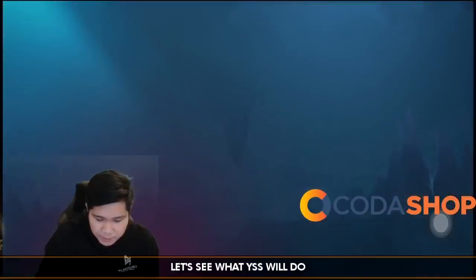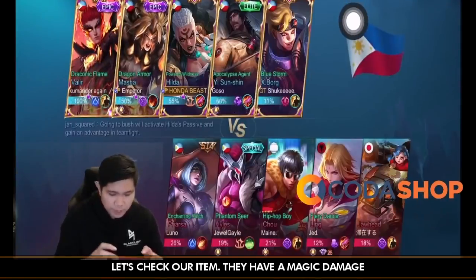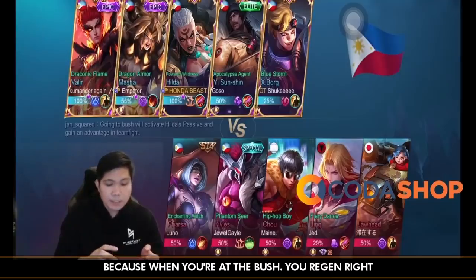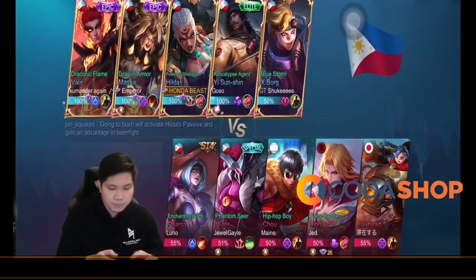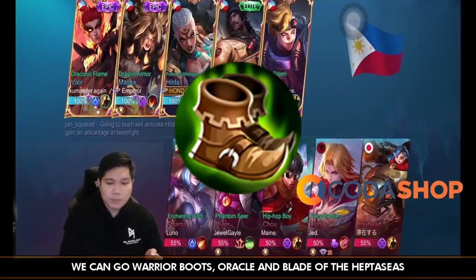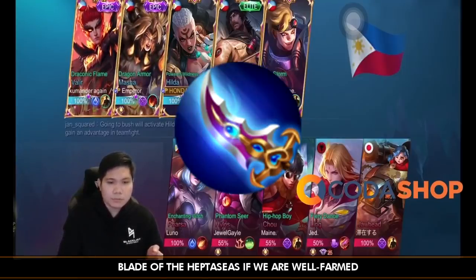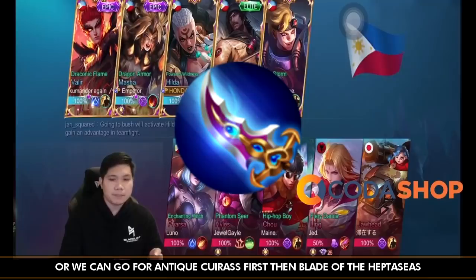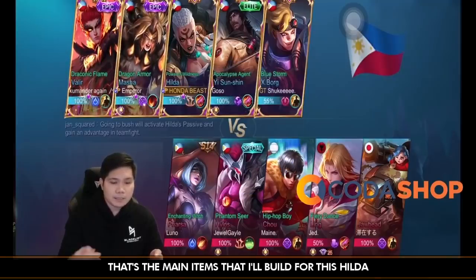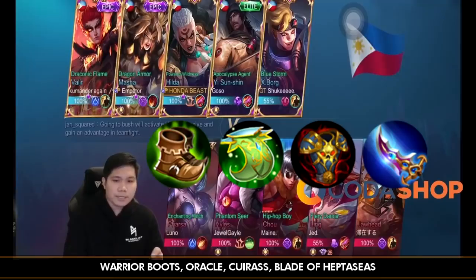Tingnan natin anong gagawin ni YSS — focus tayo. So ang item ko dito: Oracle tayo guys, kasi mas maganda Oracle kay Hilda. Kasi nga yung pag nasa bush ka, meron kang matatanggap na HP regeneration. Pag nag-Oracle ka, mas mataas yung HP regeneration mo. Warrior Boots tayo — Warrior Boots, Oracle. Tapos pwede tayo mag-Eptasis kung mataba tayo, pero kung di tayo tumaba, pwede tayo mag-Kiras. Tapos Eptasis — yan yung magiging build natin.